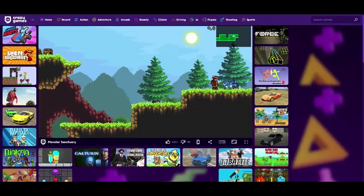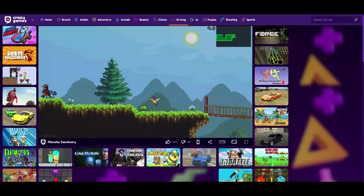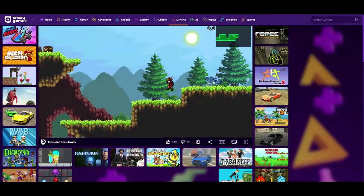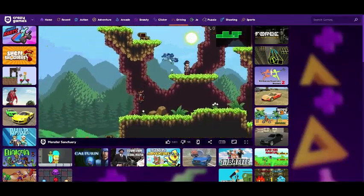Hello guys, and welcome back to my second episode of Monster Sanctuary. I didn't do anything while we were away at all, except I can't figure out how to get this. Is this jump even physically possible? I don't think so.